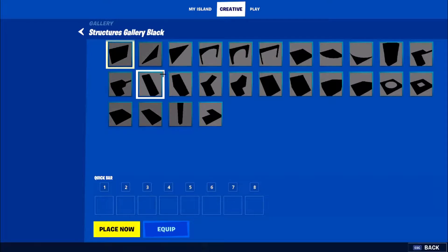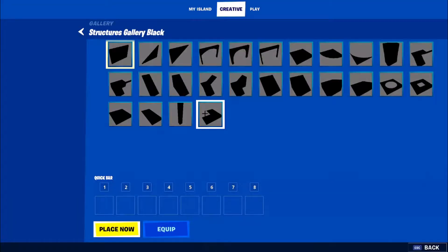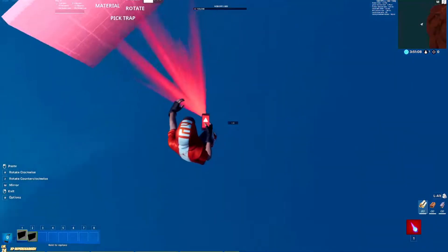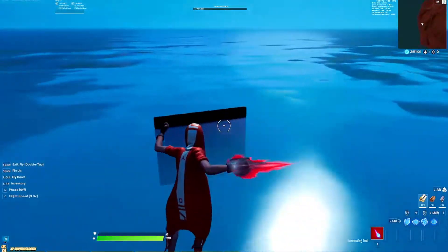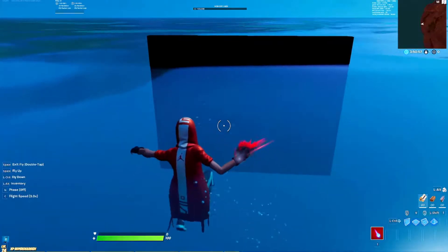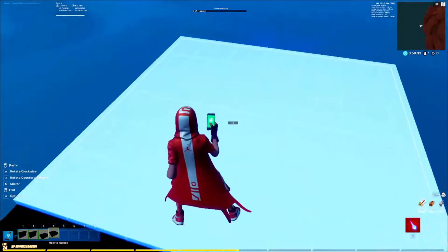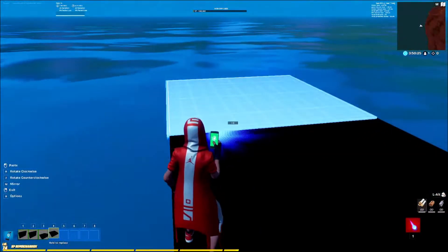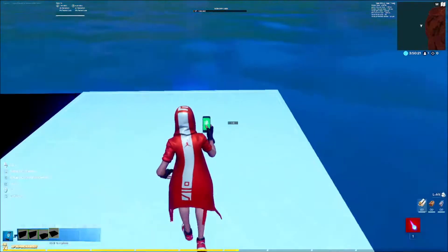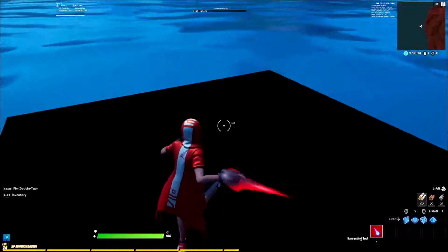Once you find it, double-click on it, click the wall, take it, and then just place it — place one right here. Then take a floor and place however many you want. I'm personally only gonna place four.